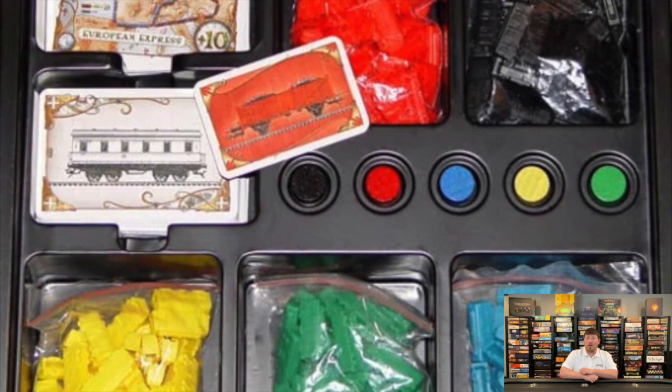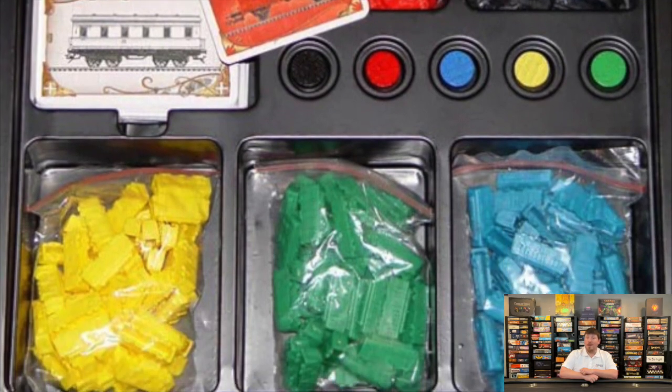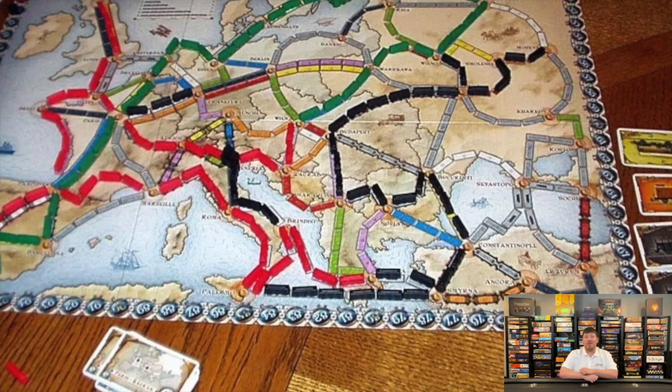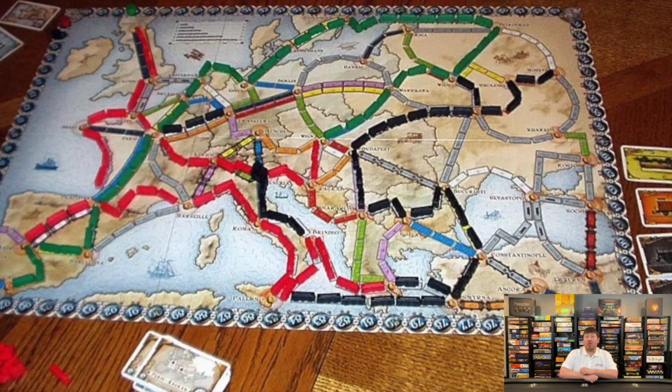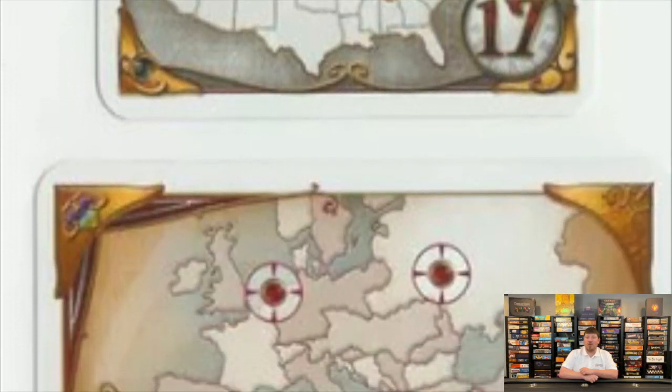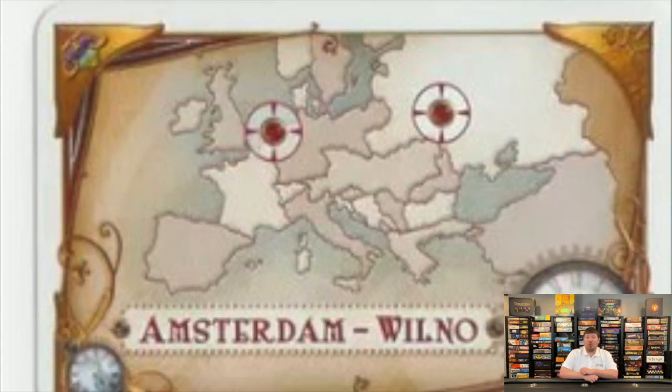Every player will get one long route and three shorts, and has to keep at least two. In the original game, it was all mixed together — you got three and had to keep at least one. I like this because now everybody's going to have a guarantee that they're getting a shot at a big point route. You have to keep two, which makes it harder for somebody to dodge if they have two things that aren't connected. However, it also takes away the possibility of somebody having two huge routes that happen to collide, allowing them to finish them, get the longest route, get two huge scores, and basically guarantee a win.